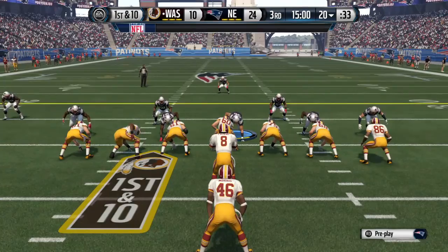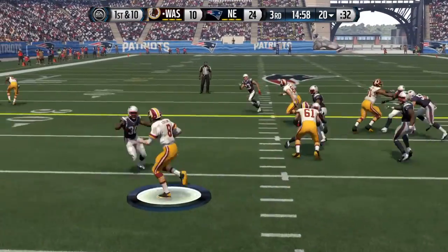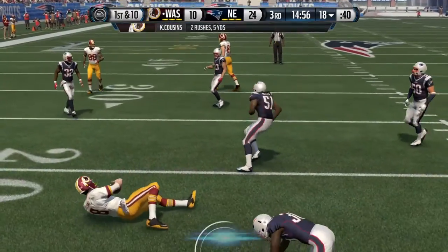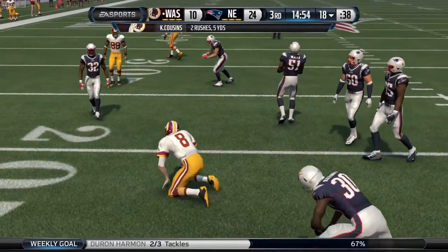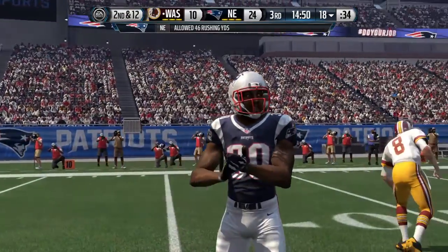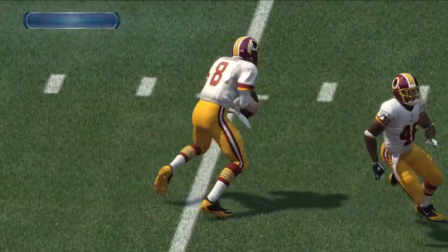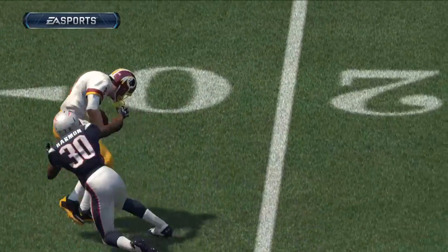Cousins lines up in the pistol. The third quarter begins with this play. He's going to be swallowed up behind the line. Cousins trying to read this option play — does he keep the football or pitch it? He keeps it. Boy, wrong decision, and the defense is all over it — a tackle behind the line of scrimmage.